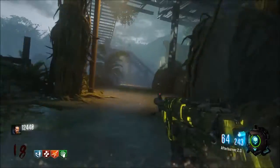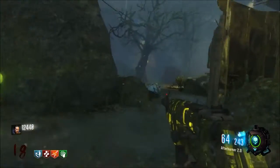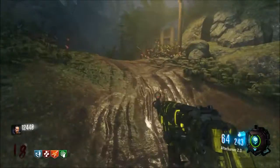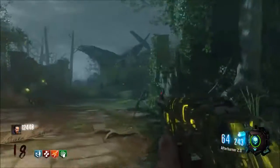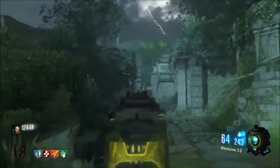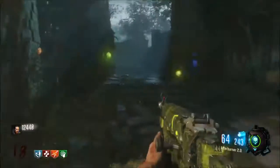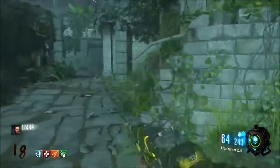For the last one, Quick Revive — you're gonna head back. You can also go right on spawn, taking a right right when you spawn in. This is making your way around — spawn is right back there — and Quick Revive will be right here.